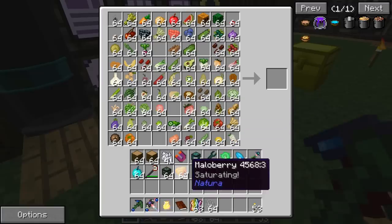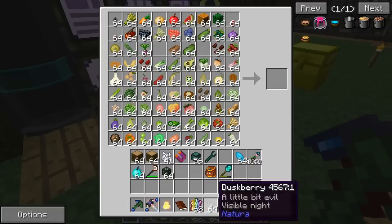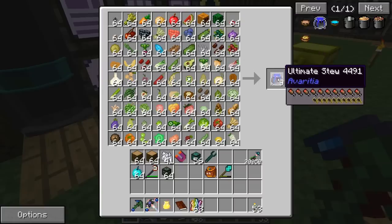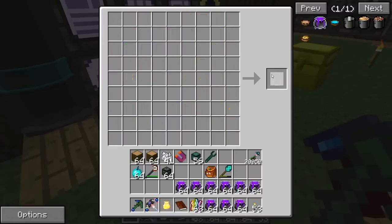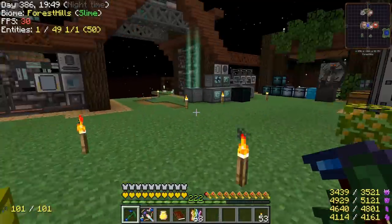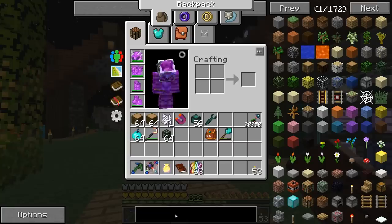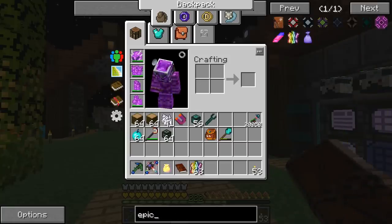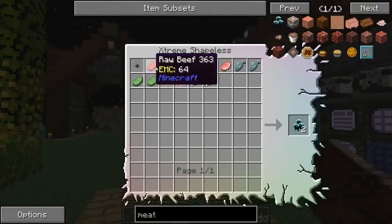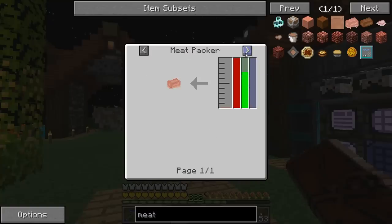Then we just need epic meatballs and we'll have our late game stuff taken care of. That was so tricky — not tricky, just time consuming. There are a lot of pieces to that, so I think that made nine stacks of them. Next thing is cosmic meatballs. We've got all these pieces except for the meat ingots — those are going to be a bit tricky.